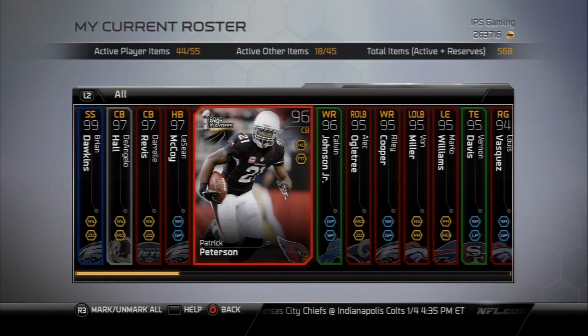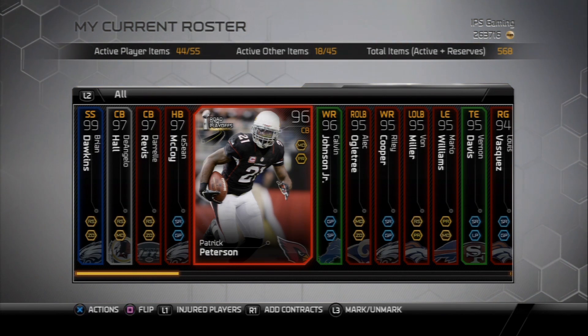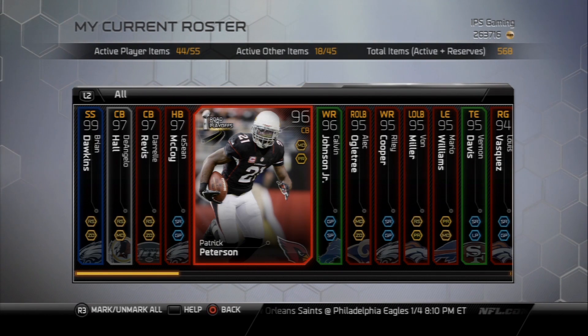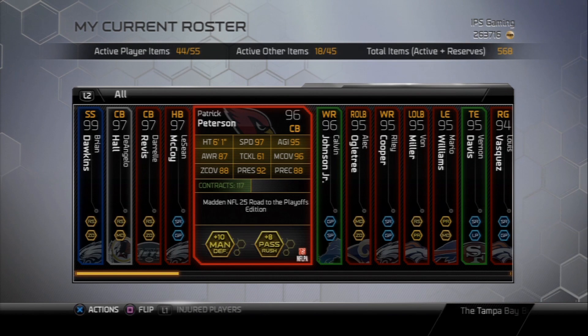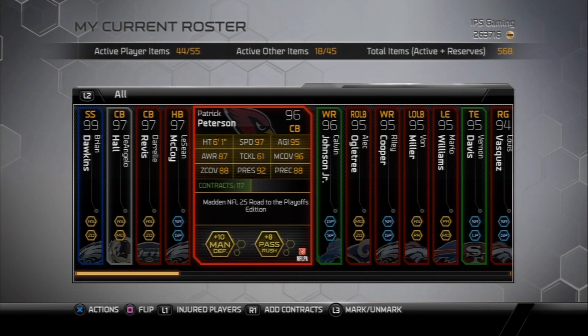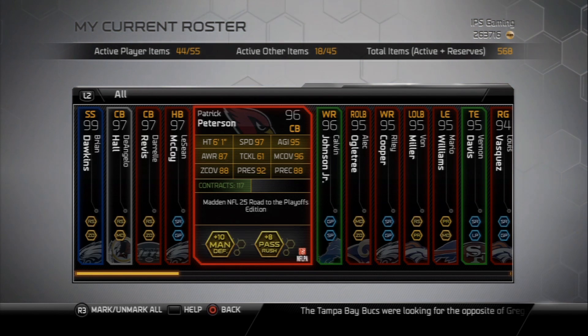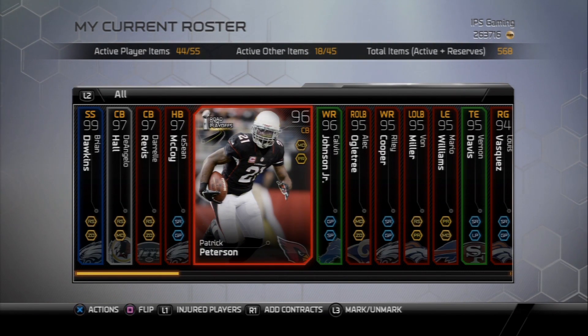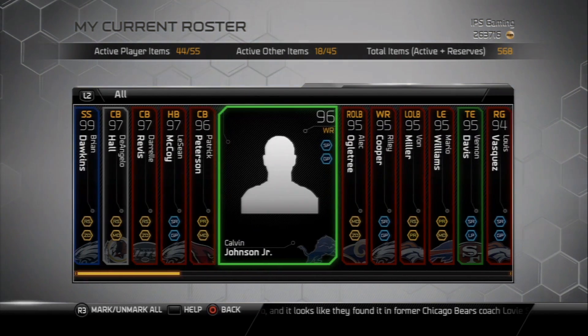Patrick Peterson — I finally got my hands on this 96 overall. I just bought this card this morning for $209,000. I've played two games with it so far and he hasn't got burnt yet, so I think that's a good thing. 97 speed, 96 man coverage. I wish the play recognition and awareness were a little better, but everybody vouches for this card, so hopefully it holds it down for me.